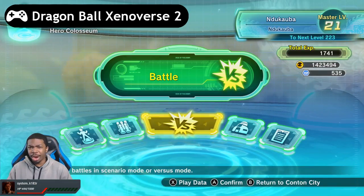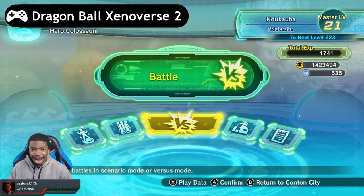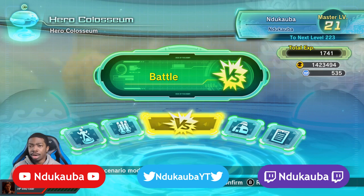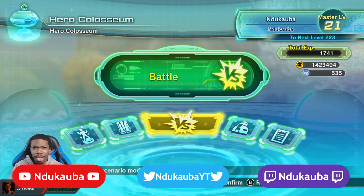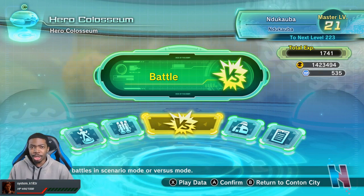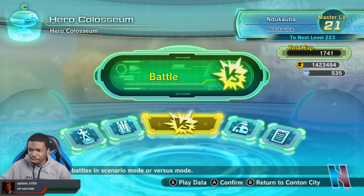Alright guys, so I managed to grind out a lot more TP metals — about 535 — so I'm gonna be doing some more summons in the hero coliseum. Hopefully I can still get the characters I'm looking for, because I have people tweeting at me like 'yo I got the Goku, yo I got the Beerus, the Golden Frieza.' I want them!